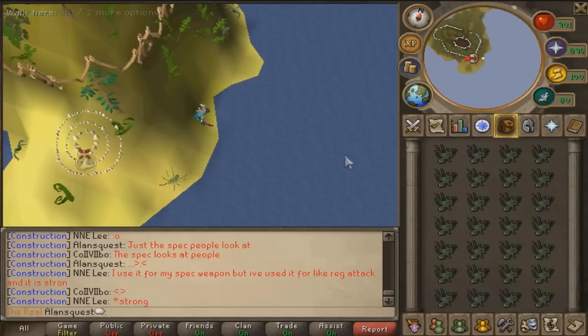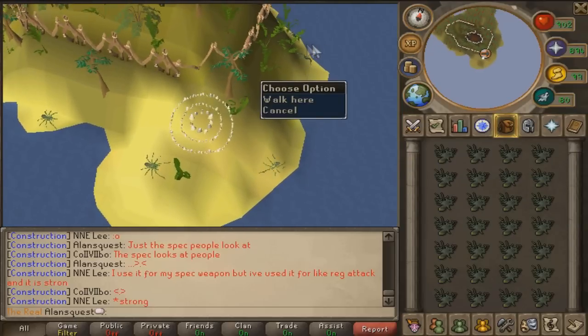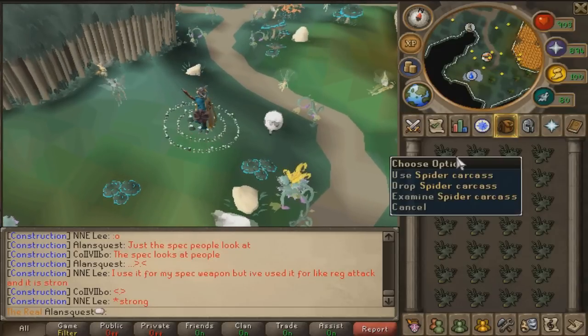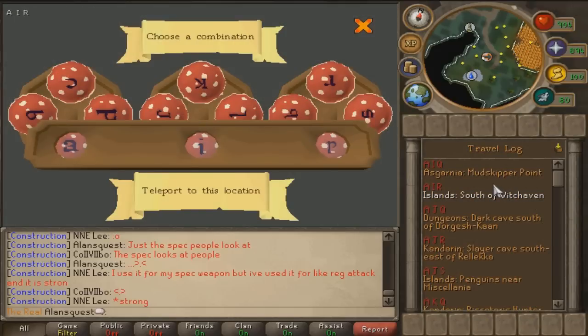I finished up my kills. I would definitely recommend just killing them, killing them, killing them, and then once you have like 4 or 5 snake carcasses on the ground, just pick them all up and keep on going.